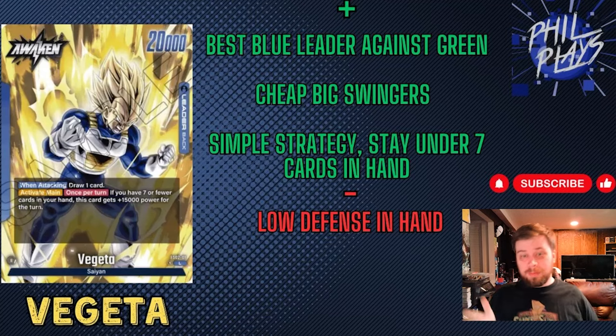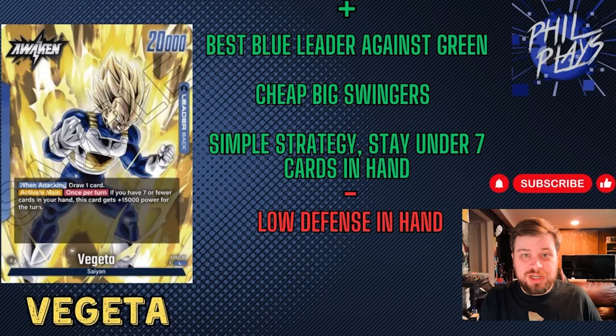Another positive is cheap, big swingers. A lot of cards in the typical Vegeta deck have the ability: if you have seven or less cards in hand, this card gets a boost — like Kid Trunks, Gohan, cards like that. Being able to swing 25k, 35k with your leader and all these characters is very powerful, and it puts your opponent in a very bad situation, having to drop a bunch of cards to get out of these attacks. And it is a very simple strategy — the final positive: stay under seven cards in hand. Make sure you're comboing out when you can to constantly stay under that seven-card threshold.